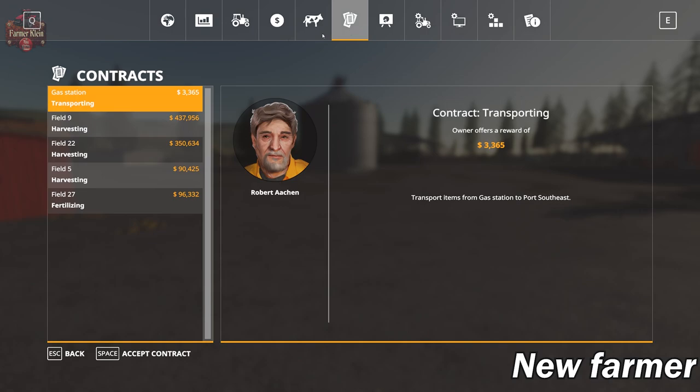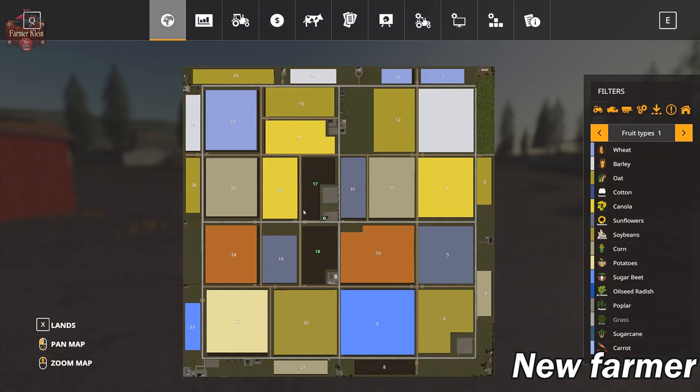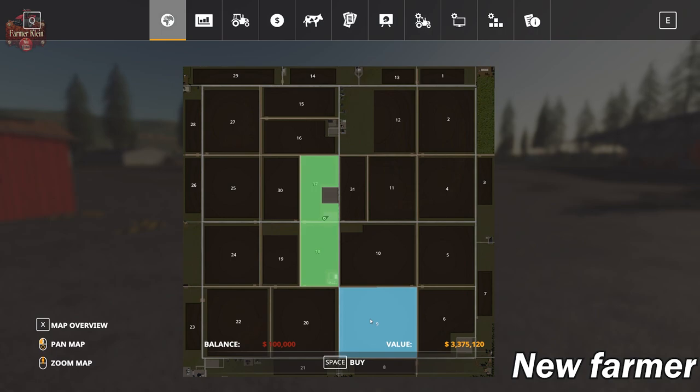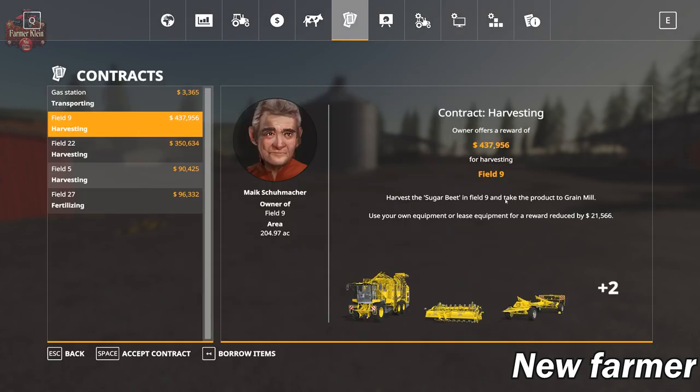There are contracts on the map, and some of them pay out quite nicely if you're willing to spend a really long time getting the harvest in. Field 9, for example, pays $437,000. Here's Field 9 — it's one of the bigger fields on the map. It's $3.3 million if you want to buy it. This will tell you the size: 200 acres is Field 9 alone. Field 22 is 164 acres, Field 5 is 135 acres.